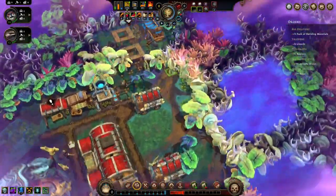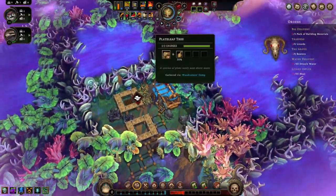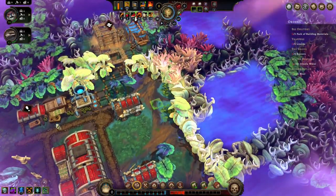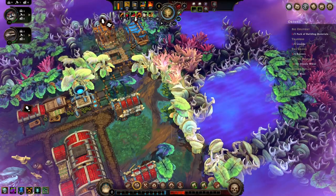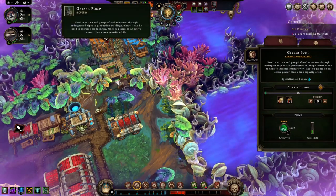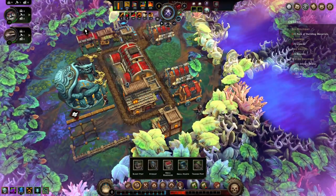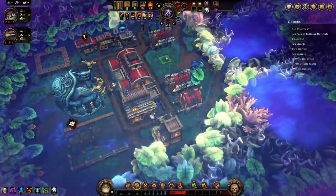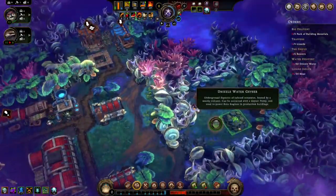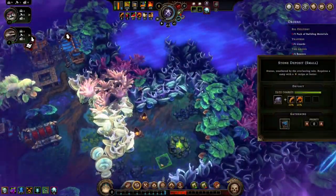We've only got the one dude so I'm not going to worry about it just yet — need him to build things. This will be helpful later eventually. Cool, that's built, excellent. We don't have any pipes, huh? Interesting. So I have to trade for some eventually. Let's go ahead and build a trading post, put it right here on the edge of town.